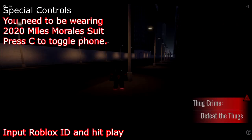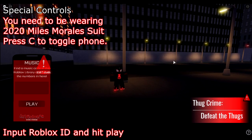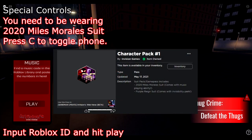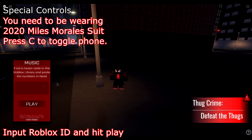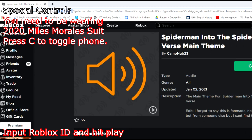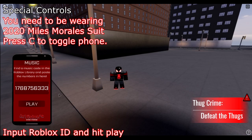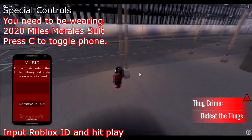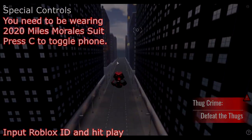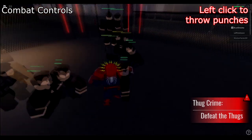To play music on the phone, press C while wearing the 2020 Miles Morales suit. You need the Character Pack Number One game pass, which is 150 Robux — that unlocks this suit and the Purple Rain suit. When you open up the phone, input a Roblox ID code which can be found in the URL of the audio, then play the music. To toggle out of the phone, press C again.